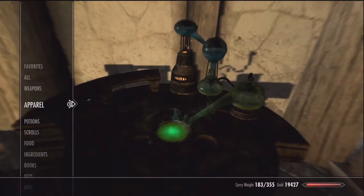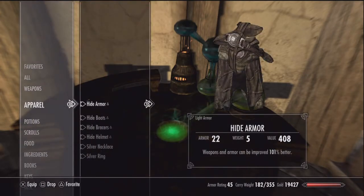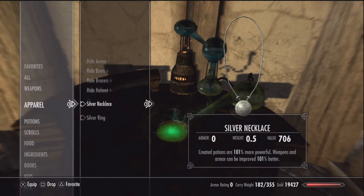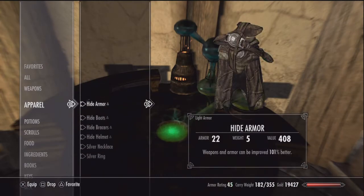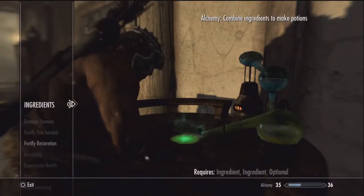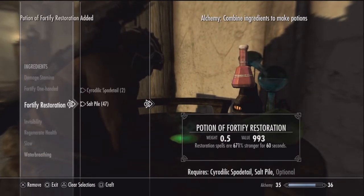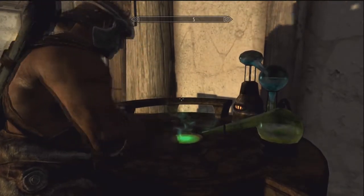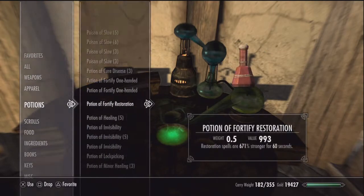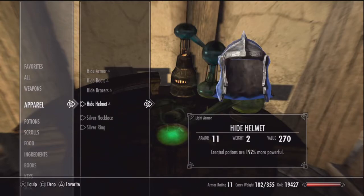I'll continue to keep making restoration potions until I've made it to a certain point, because the last thing you want to do is make them too high and hit negative numbers. If you hit negative numbers you've wasted all this time and have to start completely over. Anywhere in the mid-thousands up to like five or six thousand — that's kind of where you want to stop. Keep repeating this process until you make it to that point.